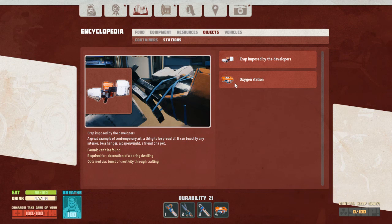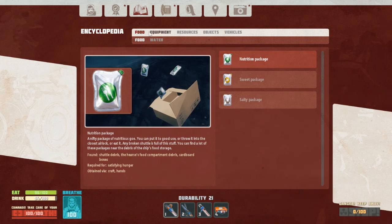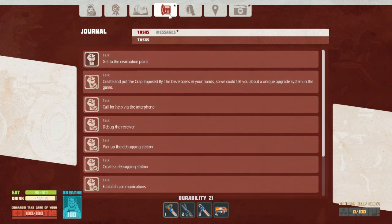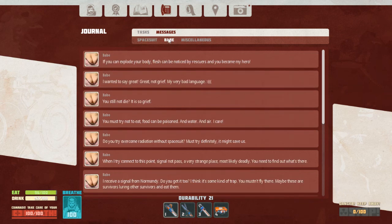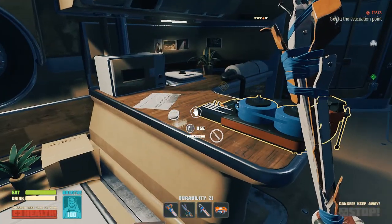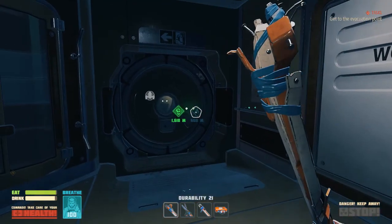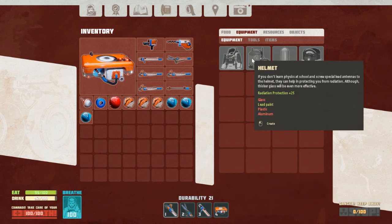We've got an oxygen station now, we've got the vehicles, we've got the generator's achievements and special achievements. We can travel quite a bit further now. There's paint over there and there's glass over there. We need glass to finish this, because we've got the plastic, we've got the aluminium, we've got the paint — we just need the glass.